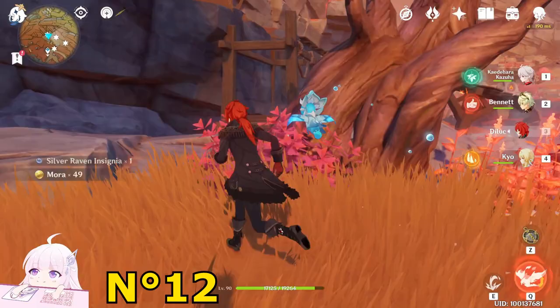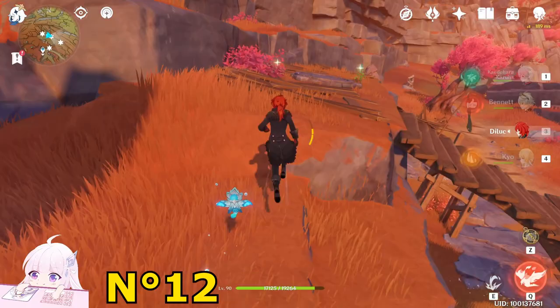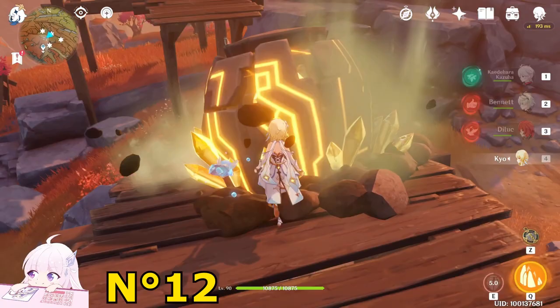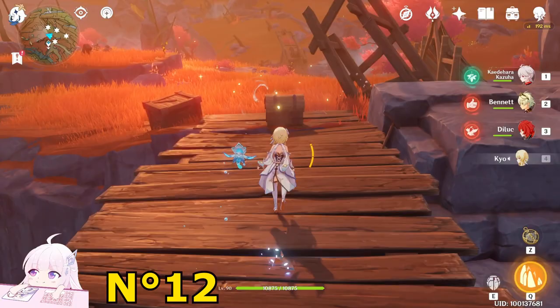Go toward this tree and climb this wooden structure. Go to this platform and use the Geo character to summon a pillar, then follow those particles. Once you reach here, unless you have Kazuha or someone really tall, just create a pillar and fly to the edge of the bridge. Keep collecting and a Normal Chest will spawn.